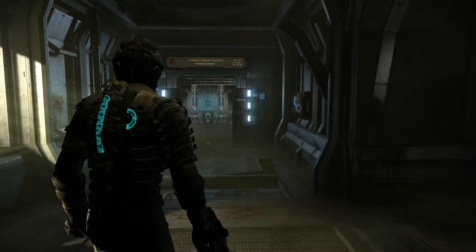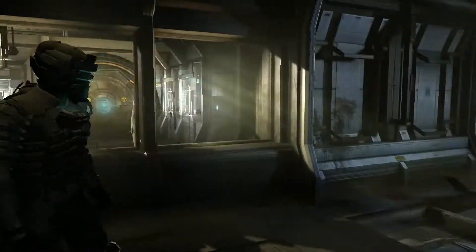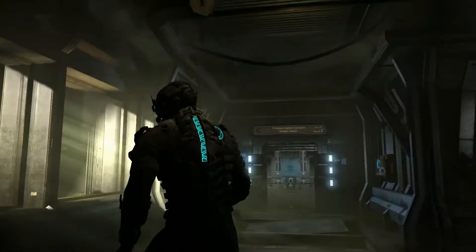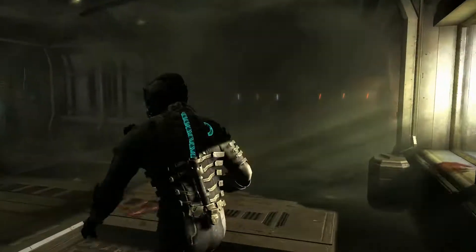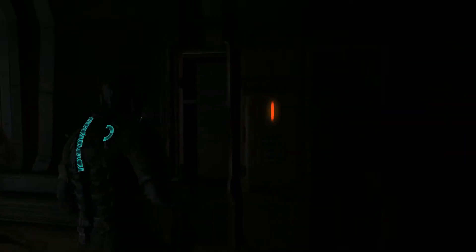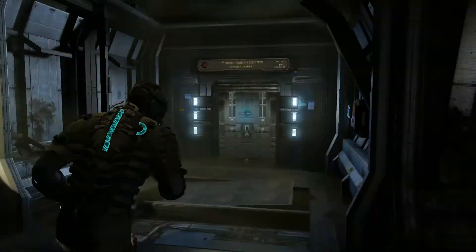Hello Creepy Crawlies, this is Crimson, and you're watching a Dead Space 2 Hardcore playthrough. I'm picking up where we left off after having a chat with Ellie and Strauss, and I guess we're going to be going through the pressurization control to get to her, because this door is locked and we can't break the glass or use our fancy mining tools to get through it.